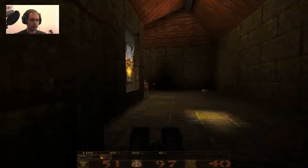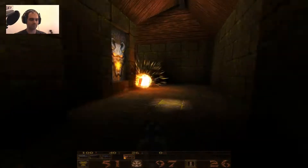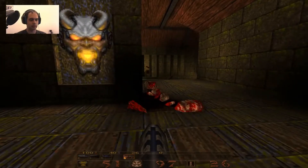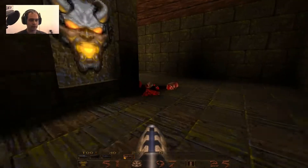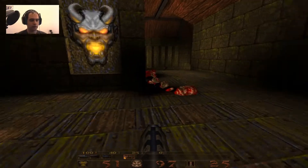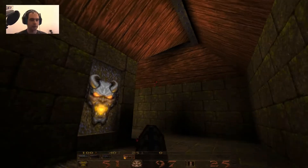This map, which is amazing, gives us first the grenade launcher — you have to hurry about this. These enemies, which are the zombies, you can only kill them if you split them into pieces with grenades or rockets. That's why we need this.